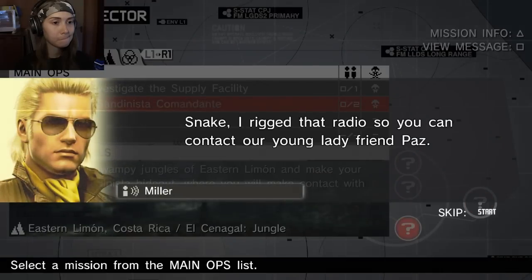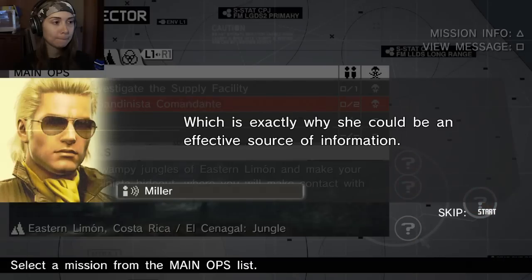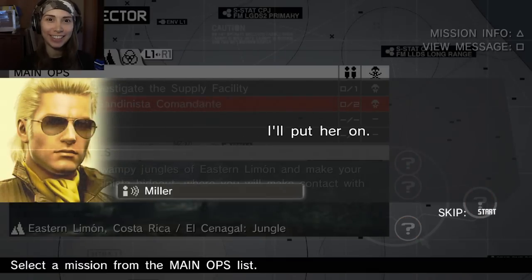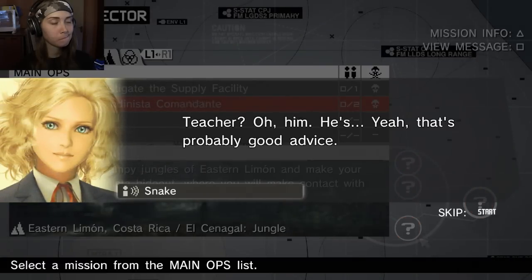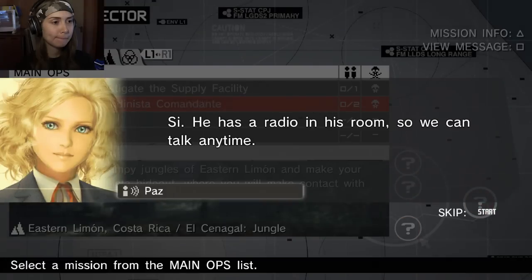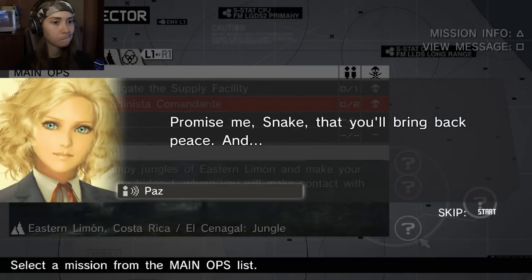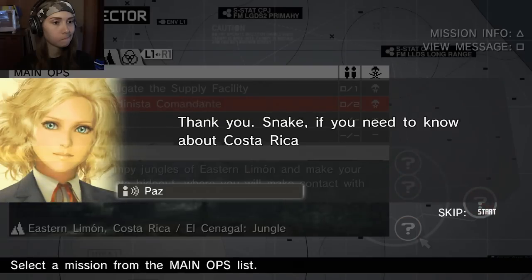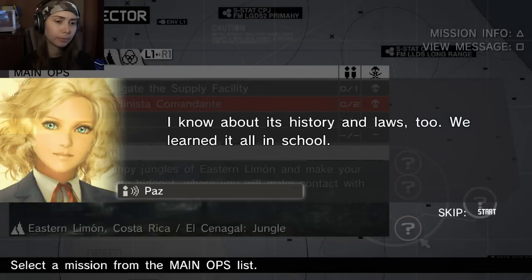I rigged that radio so you can contact our young lady friend Paz. Is she okay? No need to worry, she's tougher than you think. Still just a kid - which is exactly why she could be an effective source of information. Besides, that little Angel de la Paz is the one who gave us this mission. Nicaragua. It's like a doll. A school. The teacher told me to stay here until things quiet down. Teacher? He has a radio in his room so we can talk anytime. Pretty fancy for a teacher.